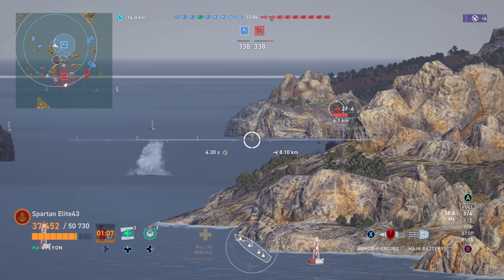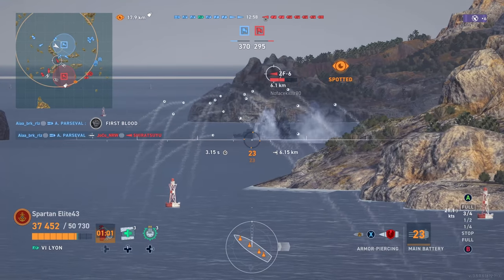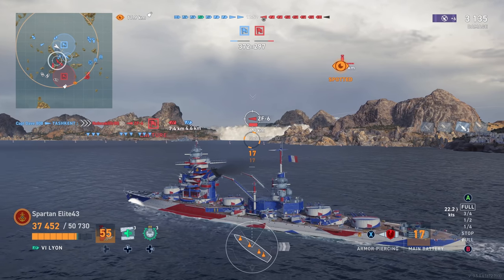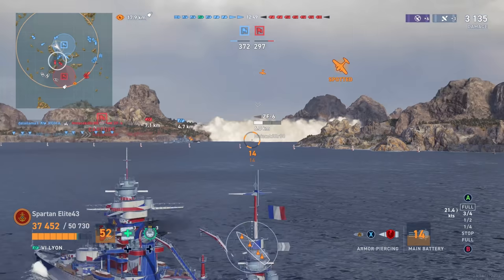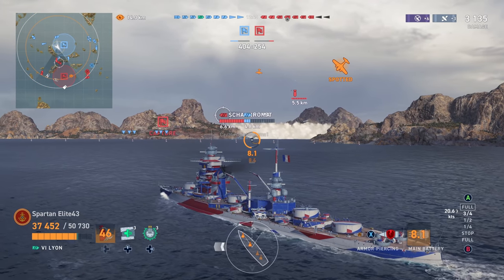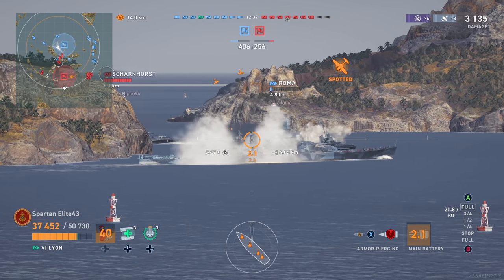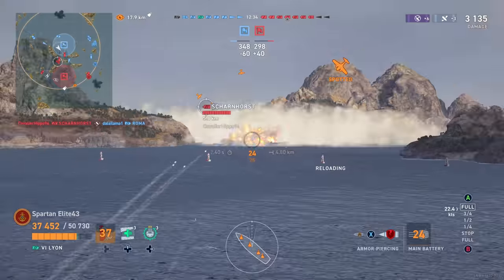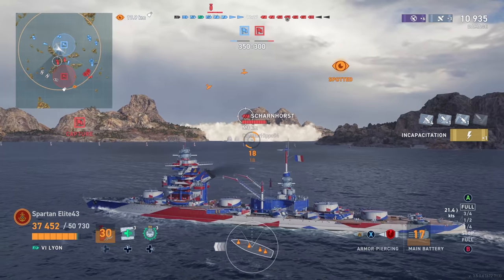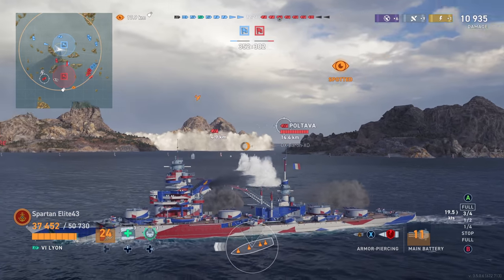We get a shot at the ZF6 — there's no way out for him. The dispersion is enough to make you cry, but he does stop and change direction which keeps him from getting hit even harder. Still, we take enough off of him and the Roma gets a detonation on the ZF6. Unfortunately for the Roma, there's a Scharnhorst right around the corner and that's not going to go well. We take a shot at the Scharnhorst over the Roma's back — four penetrations, not what I was looking for.